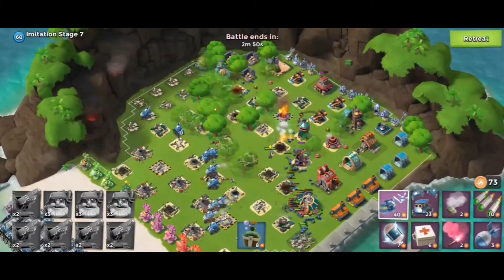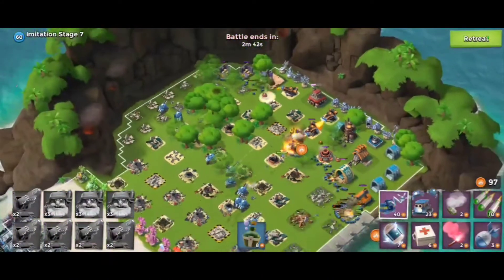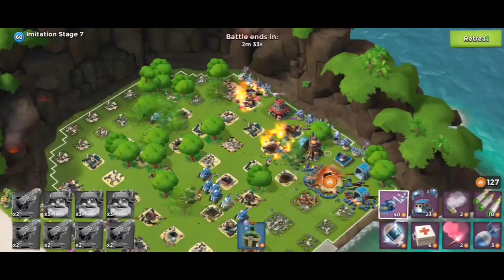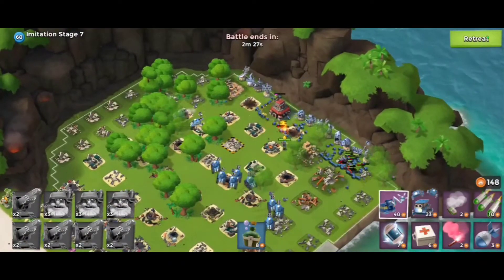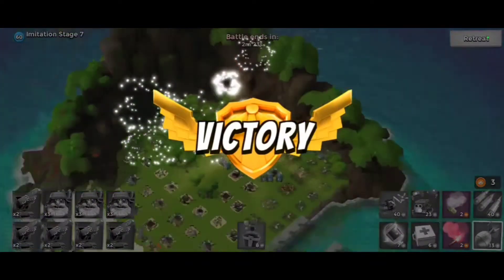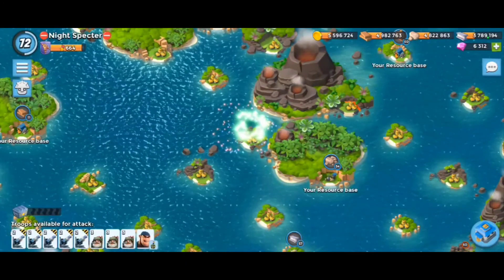Put in three boats of bombardiers, five boats of critter cannons, and Bullet - you can see Bullet's not even being touched. Spread out bases are actually a lot better for critter cannons because the critters can go everywhere, and all the defenses will target them and not overshoot them. Imitation game, all stage sevens, didn't lose a troop. Pretty straightforward. That's it for the video guys, thanks for watching.